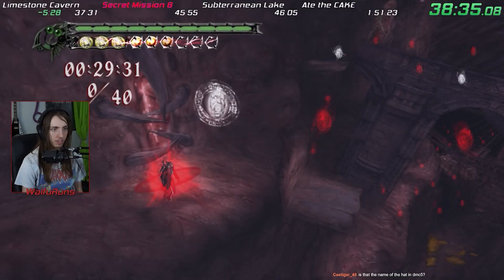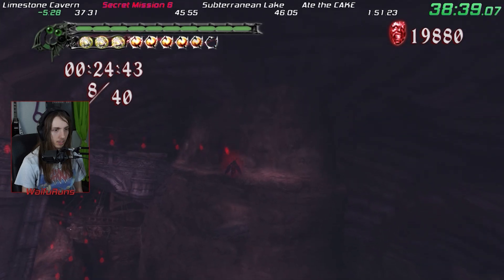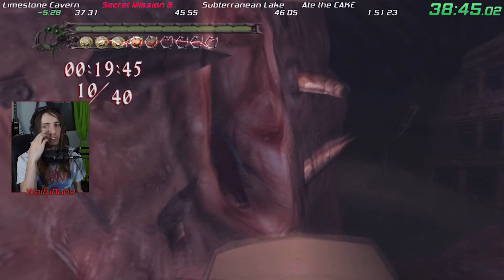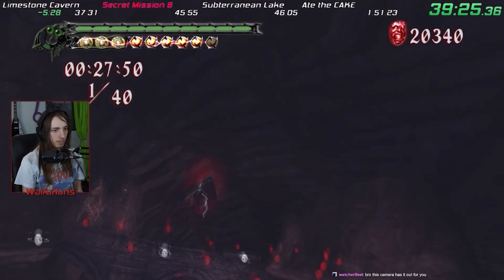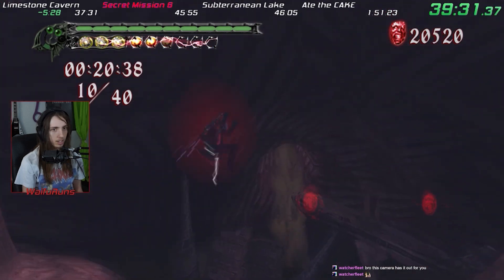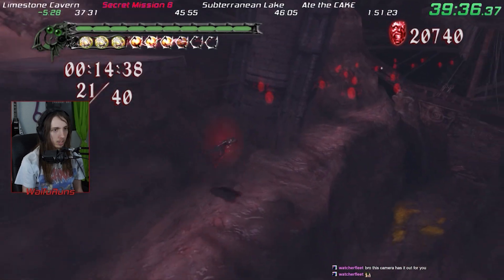A good example of this is Secret Mission 6. It's definitely supposed to be done with Air Raid from Nevan, but that costs like 20,000 orbs and I'm a cheap bastard. So I spent about two hours figuring out how to do it without Air Raid, and it turns out you can — it's just really hard. If you're in Devil Trigger with Rebellion and jump while holding the lock-on button, you slowly glide while losing height over time. With near-perfect movement, you can collect all of the orbs and complete the secret mission without buying Air Raid.